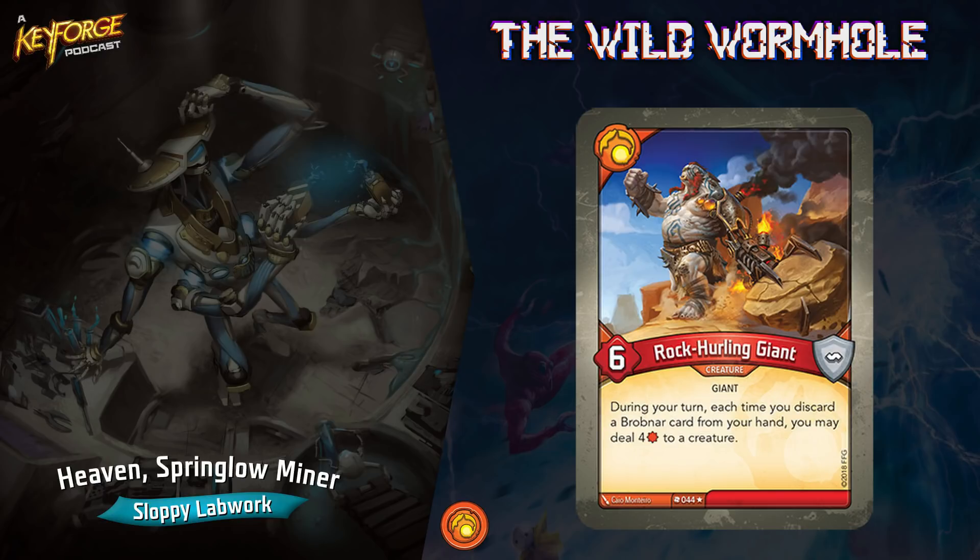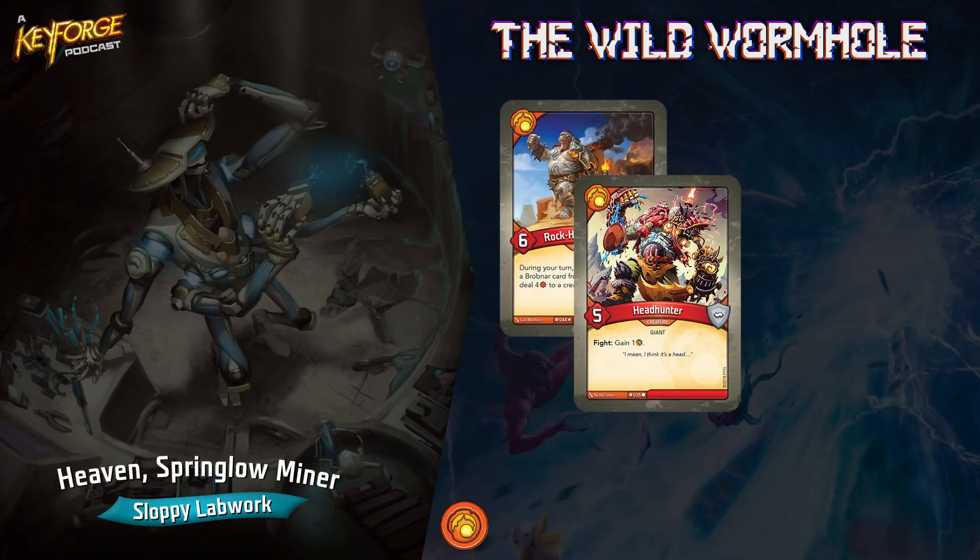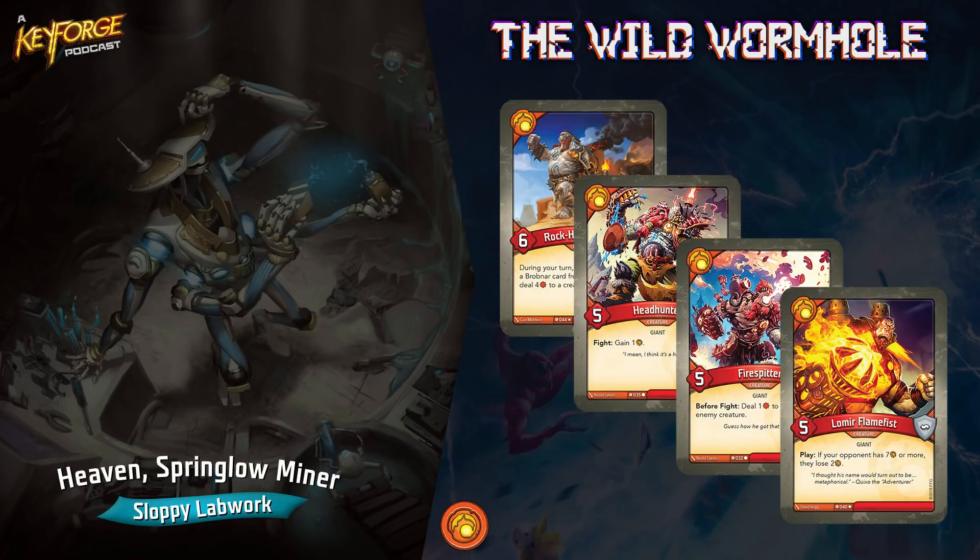The last Brobnar creature is a really cool rare — Rock Curling Giant. He has six power; during your turn, each time you discard a Brobnar card from your hand, you may deal four damage to a creature. That is really solid. So with all these fight-synergy cards in this deck, I needed more than four creatures to fight with. That's where Untamed comes in.